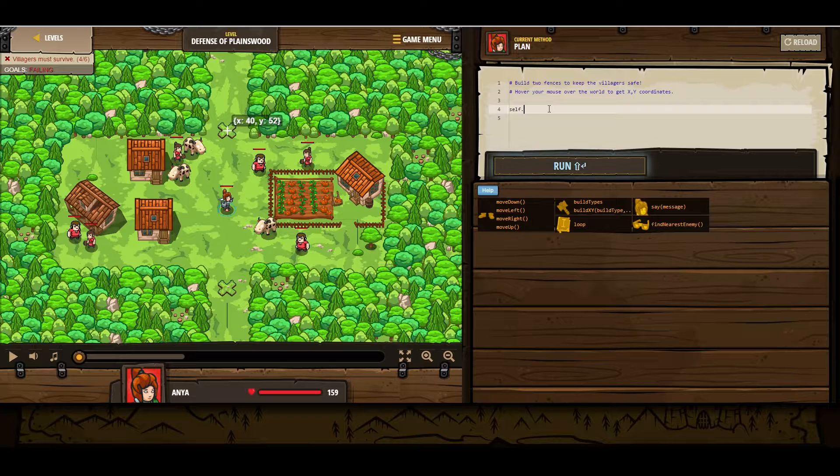Because we are in Python, the syntax is a little bit different. So we are going to use self instead of this. Build x, y. We are going to be building a fence at 40, 52. And then we are going to do the exact same thing down here, but instead it is going to be 40, 20.